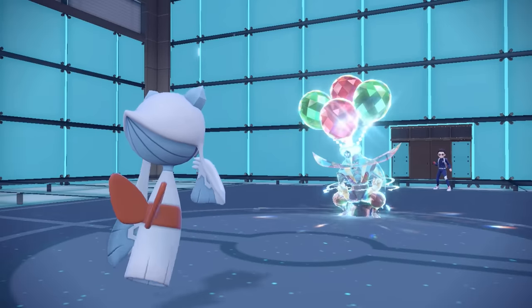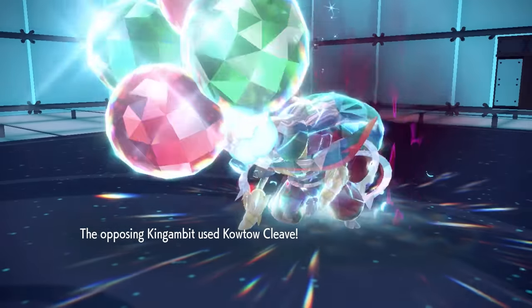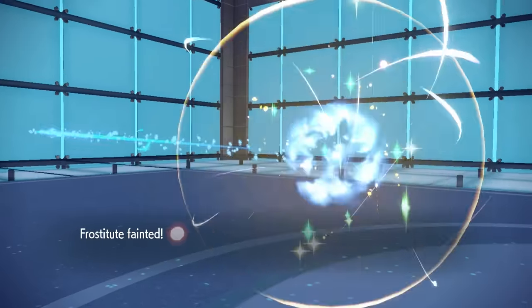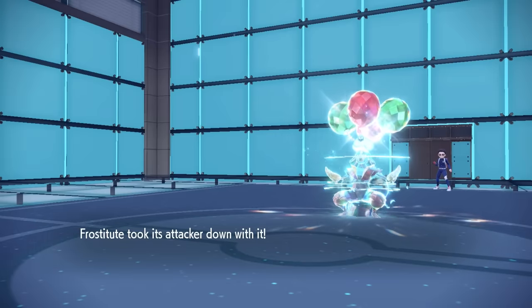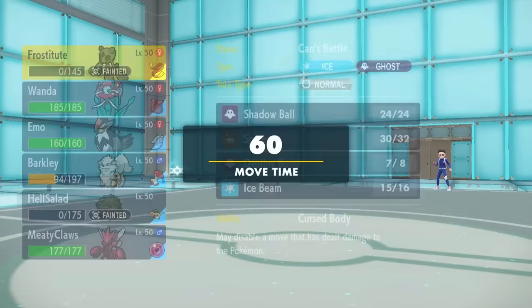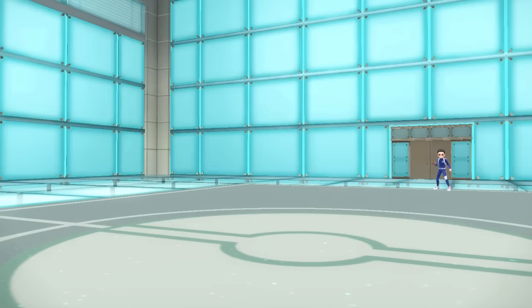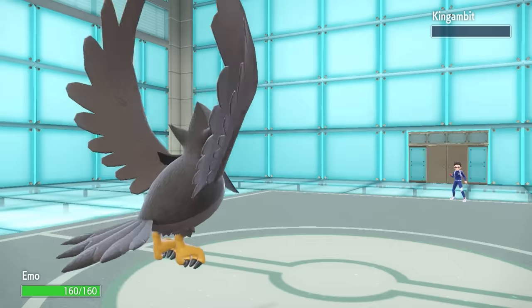I don't have my Focus Sash intact, which would have been super optimal, but they go for Kowtow Cleave which takes care of Froslass — but Destiny Bond reverses that and also takes care of the King Gambit. That thing was extremely scary with Swords Dance. At this point their final two Pokémon are Quagsire and Amoonguss. I figure Staraptor has a pretty good switch-in here — I've got enough chip on Quagsire where a Brave Bird should do it, and Amoonguss even after Regenerating is still in Brave Bird range after Spikes.